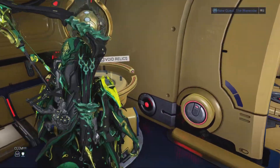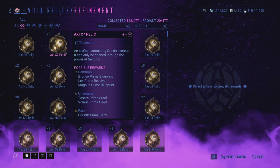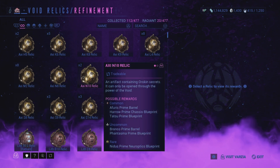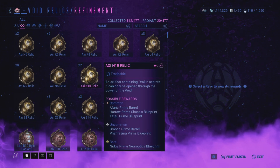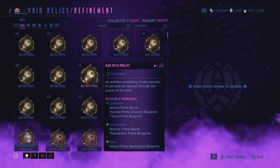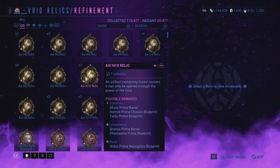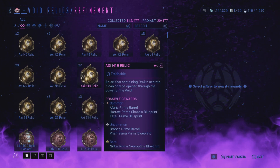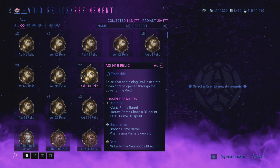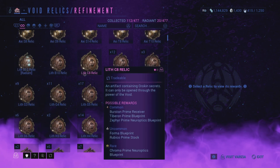First of all, void relics. All you're going to want to do is click on the fissures at the navigation and go farm the relics — basically save them up until you've got a full set. So let's say I want Harrow. Harrow isn't really that expensive, so it's a bad one to farm. Once you've got all four pieces — chassis, systems, neuroptics, and blueprint — do not craft them in the foundry; instead trade them. Post in the trade chat that you've got Harrow Prime. I've seen them go for as low as 50 platinum, so he's not really a good one to sell.